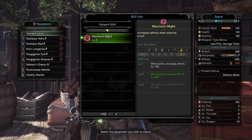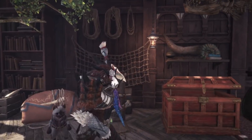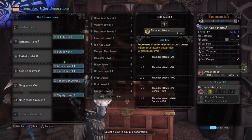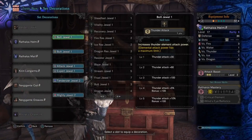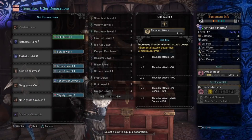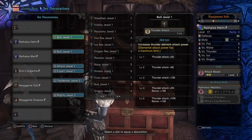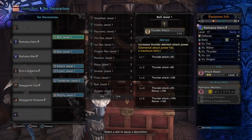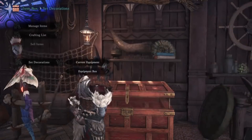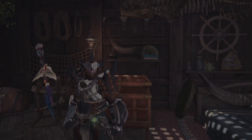Now with all that being said, let's go ahead and take a look at how we socketed the gear to achieve these stats. We have a Bolt jewel in both the Rathlos Helm and Mail, an Attack Expert jewel in the Kirin gloves, a Tenderizer jewel in the Nergigante Coil, and a Mighty jewel in the Nergigante legs. But let's go ahead and take a look at how this build fares against a Tempered Kushala Deora.